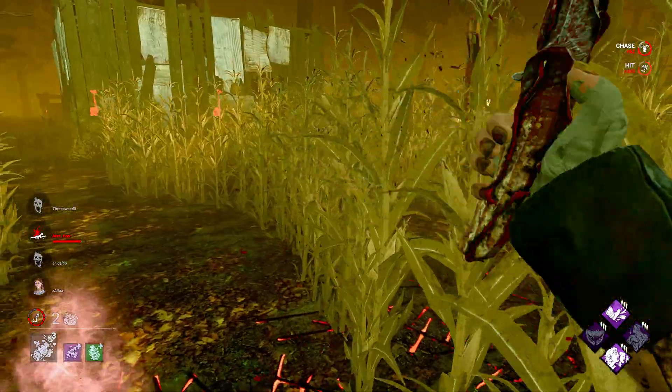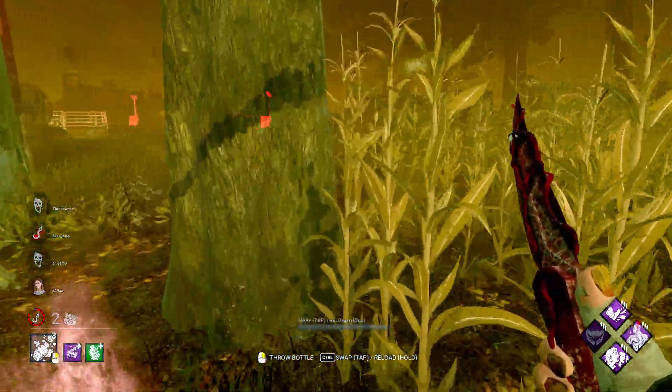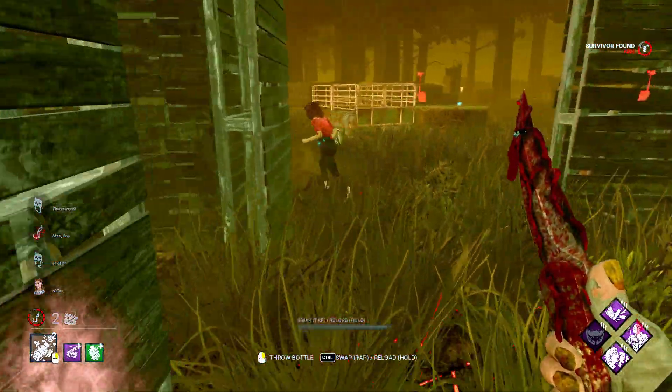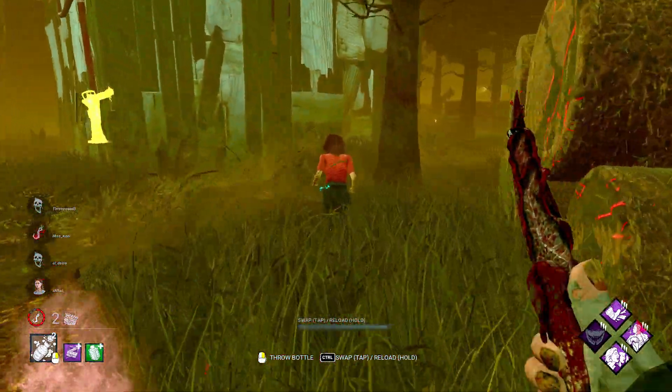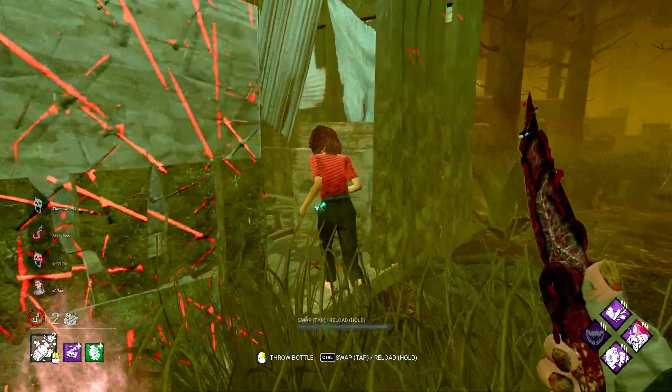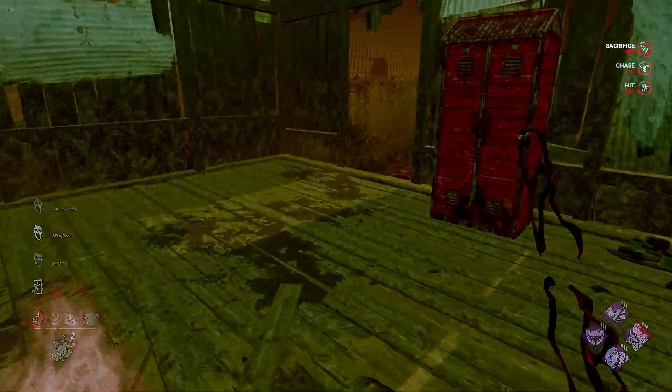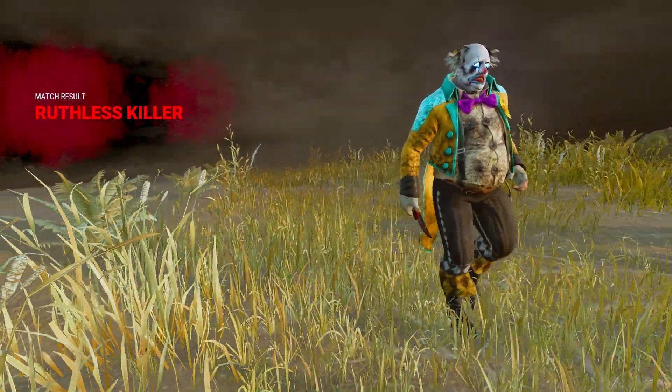She managed to sneak past me — I was blocking that part of the map. Maybe I should've blocked it better. You're going to die regardless, and your partner in crime is going to die regardless. I was assuming Nancy was over here. Does she know where the hatch is? She's actually one-shot. Oh no, the hatch is over here — quite unlucky. That's the first game — let's see how the second game goes.